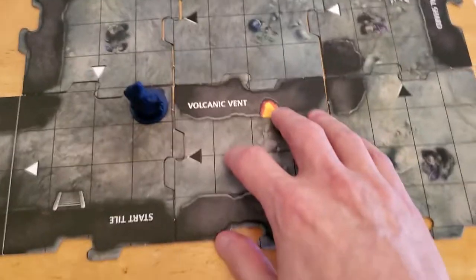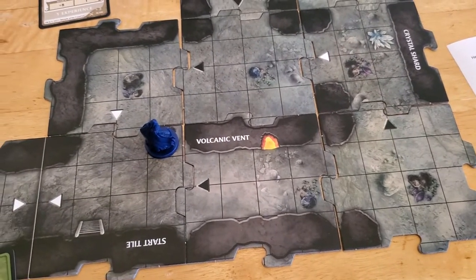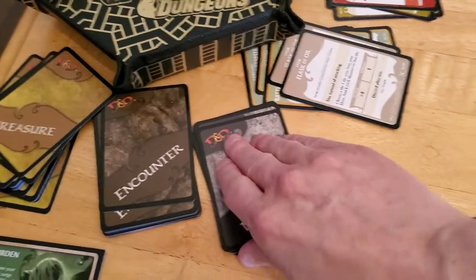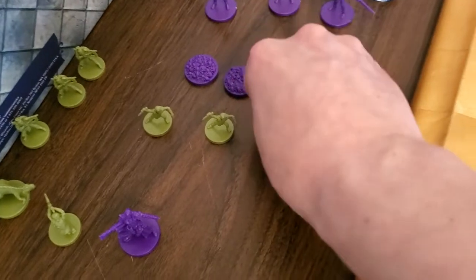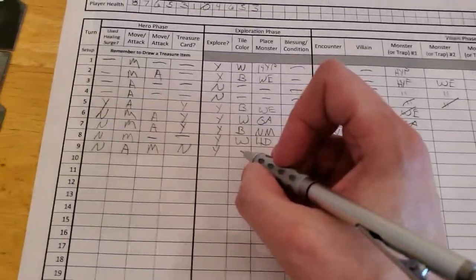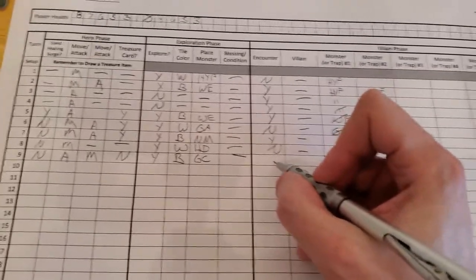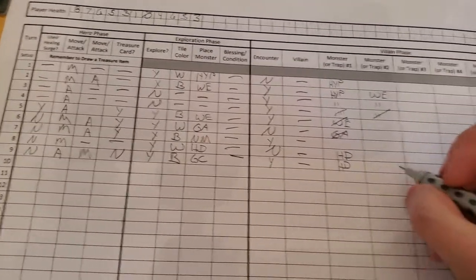We got a Volcanic Vent. That one encounter we drew would do damage if we were within one of the volcanic vents, so we want to keep that in mind — we probably want to get away from that volcanic vent. Now we're going to draw a monster, and we get a Goblin Cutter. That looks like what's on the card. So we place the Goblin Cutter on the mushroom pile. We drew a black triangle and a Goblin Cutter. There's no conditions, we will have an encounter, there's no villain, then the Hunting Drake, and then the Goblin Cutter.